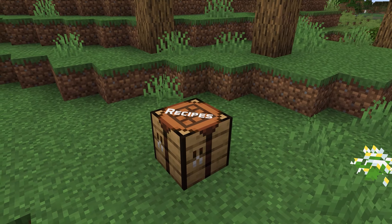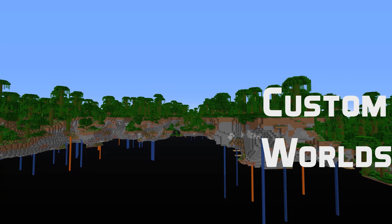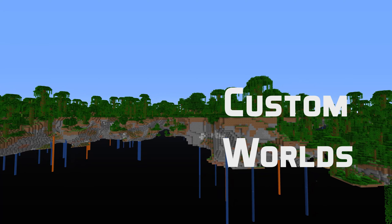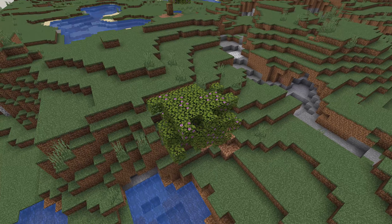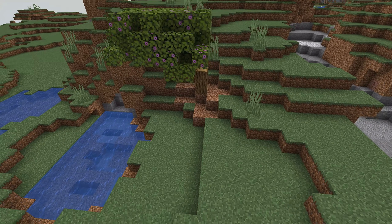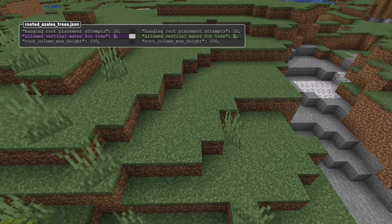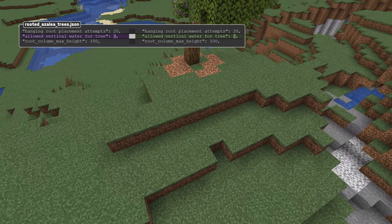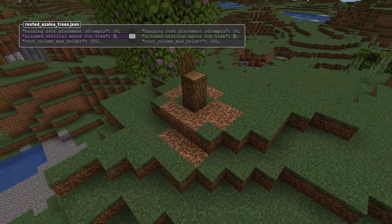Simple recipe fix: the group for lapis lazuli in smelting and blasting recipes had a misspelling in the recipe file — that has been fixed. For custom worlds, there's also a fix. The root system feature used the wrong field when loading values. The allowed vertical water for tree didn't properly get read in. That has been fixed, and with that, the allowed vertical water for tree in rooted azalea trees in the vanilla data has changed from 3 to 2.